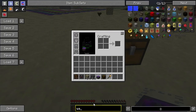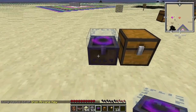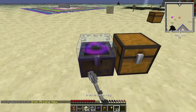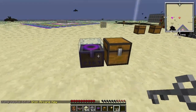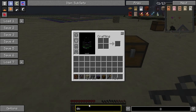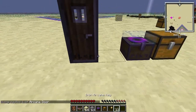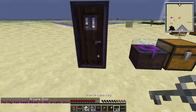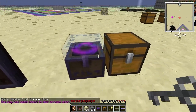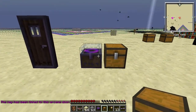Let's see if keys work. Keys don't seem to work. That's a shame I think. He should probably make it so keys work, because sometimes you want to share a chest. And it's blast proof and everything.